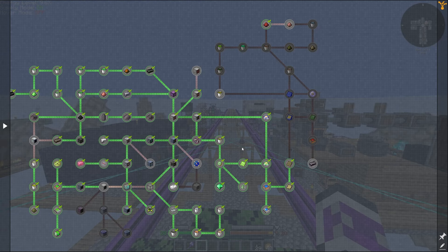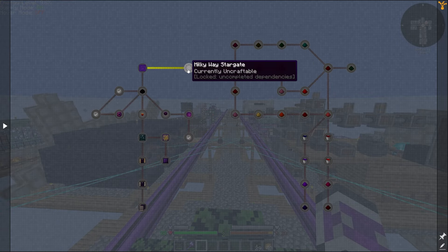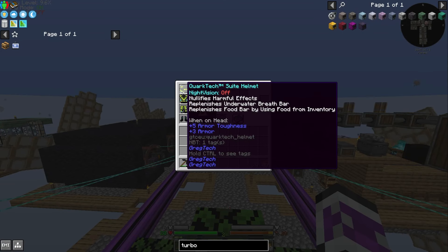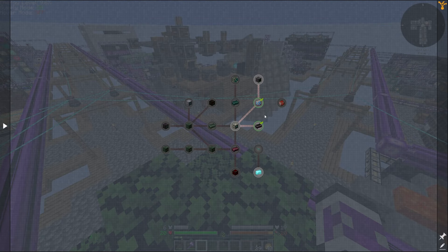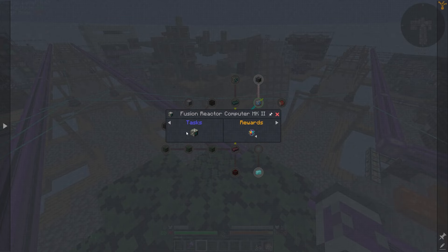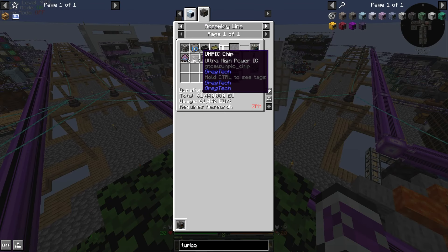So upgrading the existing circuits and getting the quark tech stuff was completely unplanned — but I've done it. And I was going to do it eventually, because I do still plan on completing every quest. That is actually possible. And who knows, maybe it's going to be useful. But the circuit stuff is definitely useful. So next time, I think we'll get onto the fusion reactor — this is going to be a whole ordeal.